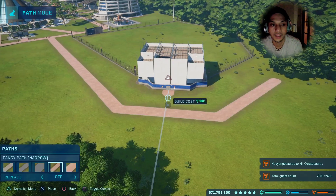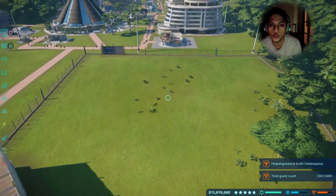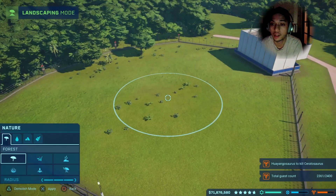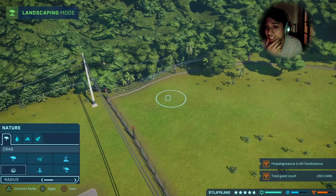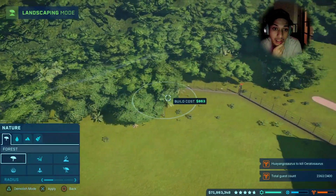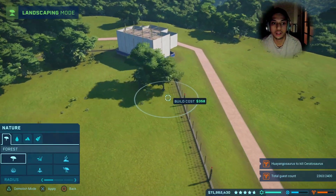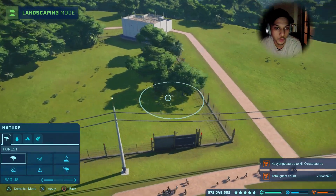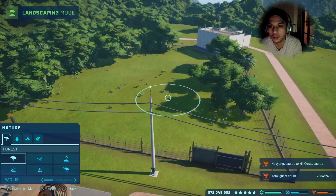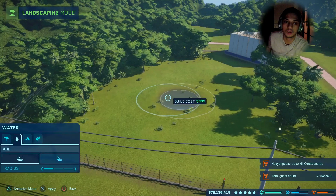Hey, what's up. In today's video I'm just gonna show you guys how to get the Wayangosaurus to kill the Seratosaurus — as you can see in the bottom right, that's one of the hardest challenges and I don't see any people doing videos on it. So I'm just gonna try to help out anyone that's trying to do this challenge. What you need first is to build a compound small enough to put both species together.